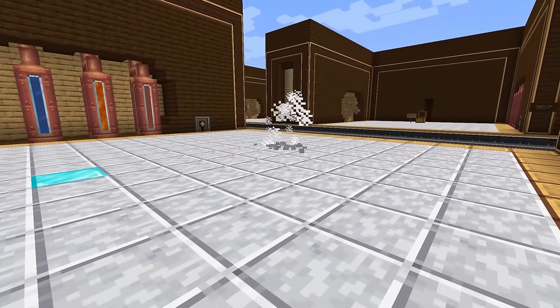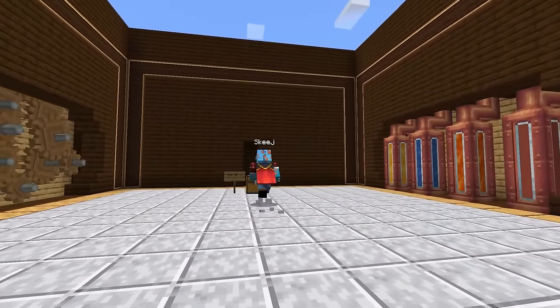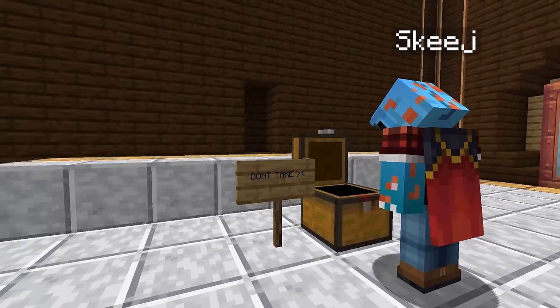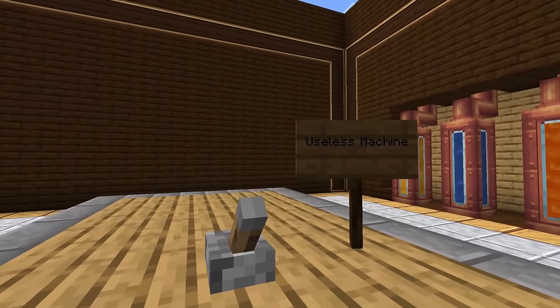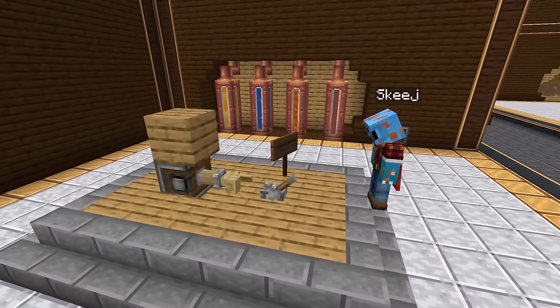Next up is a contraption for those who really don't want people going through their chests. As soon as someone opens it, they get pushed away — try stealing my diamonds now, Uber. And if all else fails, just make a useless machine, guaranteed to keep you distracted for hours.